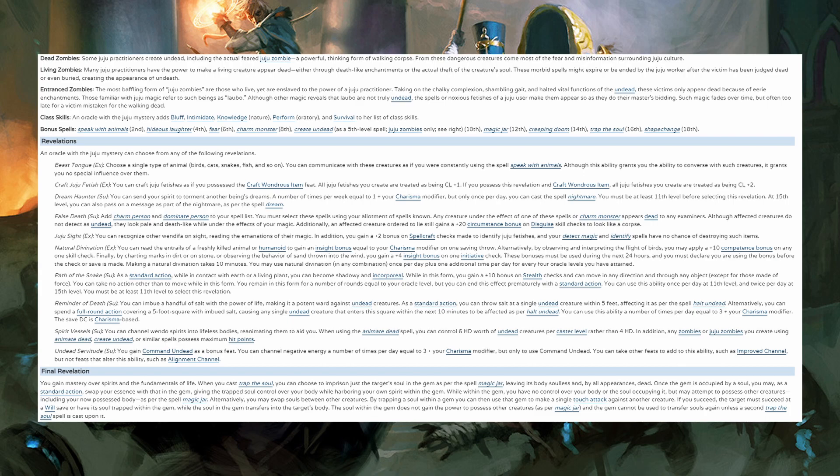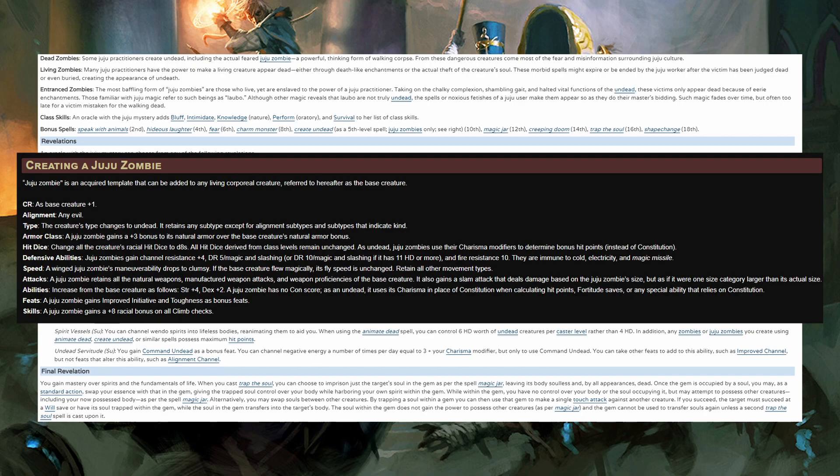Juju Zombies are zombies with no staggered condition — they keep all their class hit dice, get a +3 to natural armor, +4 to channel resistance, and 5 damage reduction against magic and slashing weapons, bumping to DR 10 if they have 11 hit dice or more. They're fire resistant 10, immune to cold, electricity, and magic missile for some reason. They retain all movement types, attacks are the same as the base creature plus a slam attack, they get +4 Strength and +2 Dexterity, and Improved Initiative and Toughness as bonus feats. You will have to control them as we went over, but it's a super solid choice.